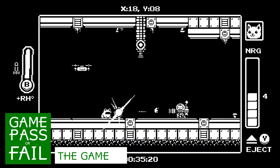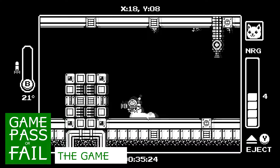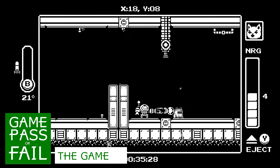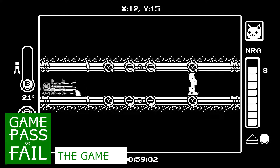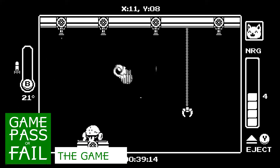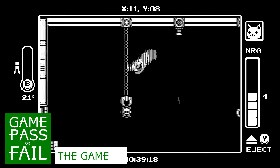Gato Roboto wears its influence on its sleeve. It is an unabashed Metroid clone. You can double jump with a spin, blast off rockets, and exiting the mech is similar to Samus' Morph Ball. The lone unique move is an Axiom Verge-esque short teleport that allows you to pass through small barriers and dodge attacks. The combination of the teleport, the spin jump, and the tiny boosts you get from shooting a rocket means movement feels great for the most part.